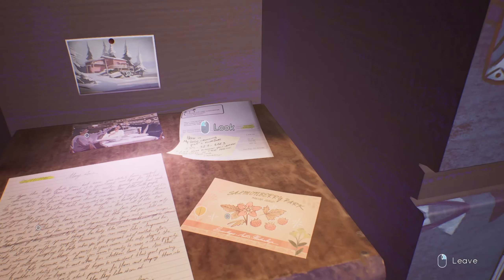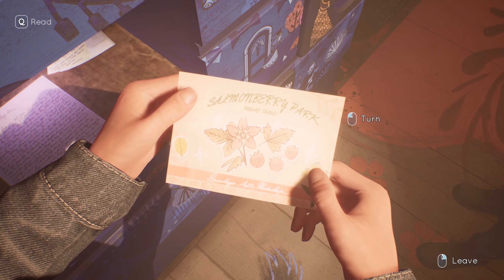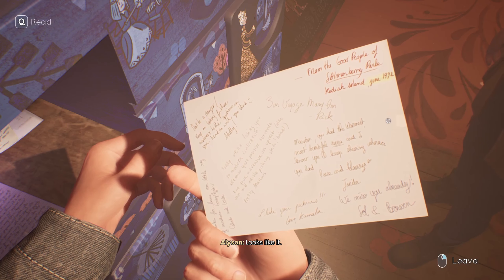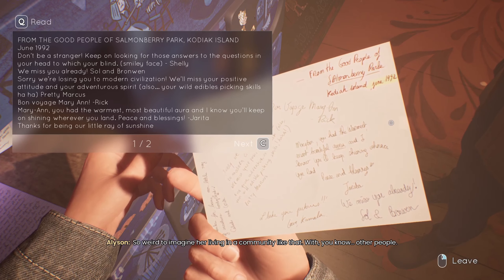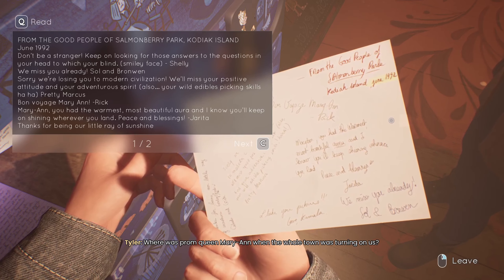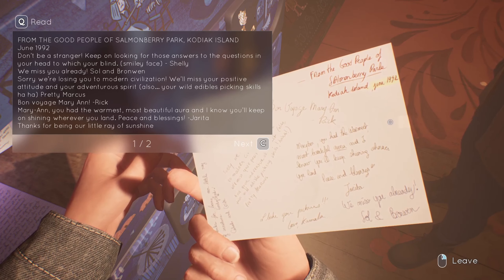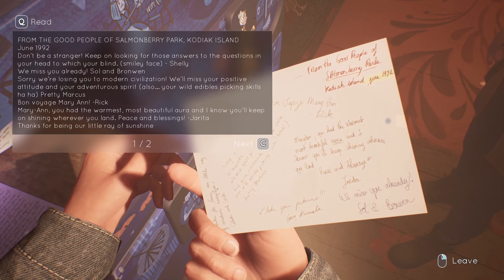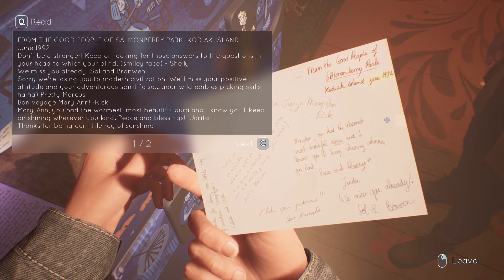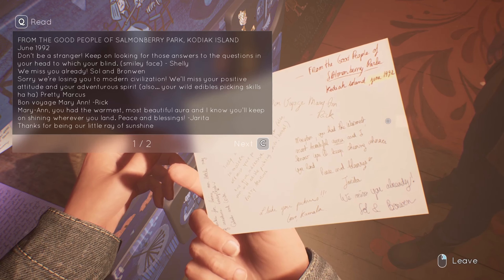He let her know she was interested in the house. Salmonberry Park, Kodiak Island. Oh good gravy — Salmonberry Park, is that some kind of commune? Looks like it. So weird to imagine her living in a community like that. The weirdest part is how they all seem to love her — where was prom queen Marianne when the whole town was turning on us? She escaped a cult — 'from the good people of Salmonberry Park, Kodiak Island, June '92. Don't be a stranger — keep on looking for those answers to the questions in your head. We miss you already. Sorry we're losing you to modern civilization — we'll miss your positive attitude and your adventurous spirit.' All right, this doesn't sound like a cult. 'Also your wild edibles picking skills. Bon voyage, Marian.'